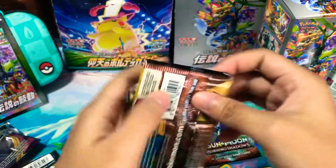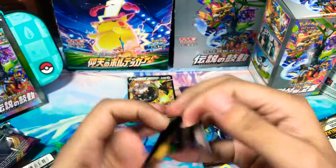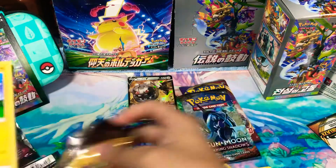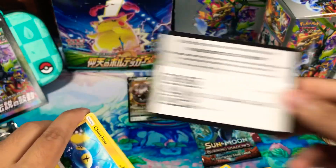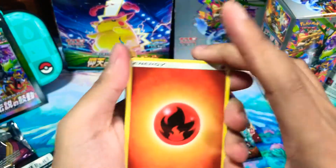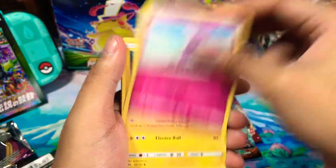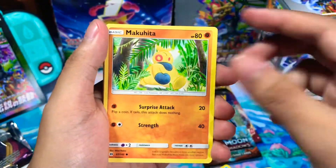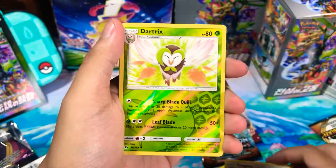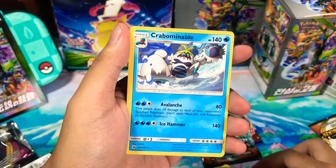We're gonna open this Sun and Moon one. We got fire energy, Switch, Boldore, Granbull, Jangmo-o, Mudbray, Caterpie, Paras, Foongus, and a reverse Dartrix, and a Crawdaunt V.